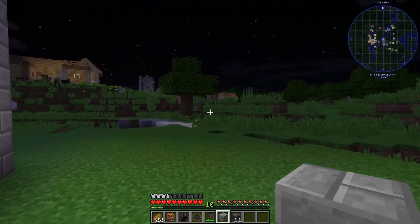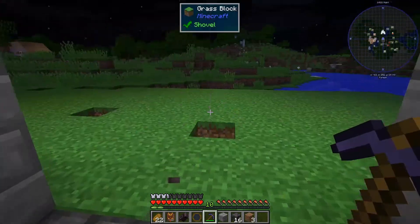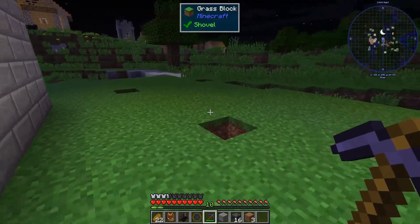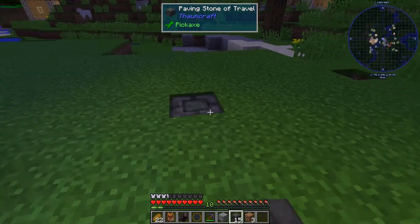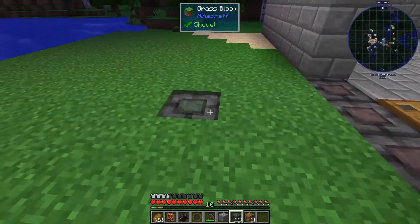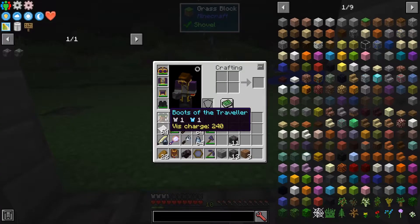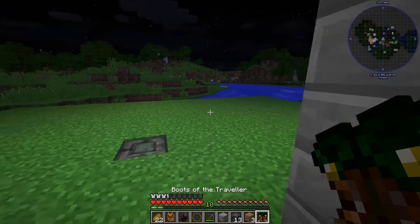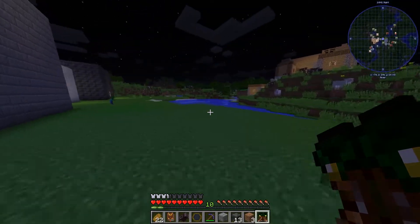So it's nighttime for all the mobs. While we're waiting for a mob to appear, let's talk about paving stones of travel. If you place down paving stones of travel, when you walk over them, you'll walk much faster. Note I'm not wearing my boots of the Traveler — this is normal walking speed. But as soon as I go over one of these blocks, I go much faster.